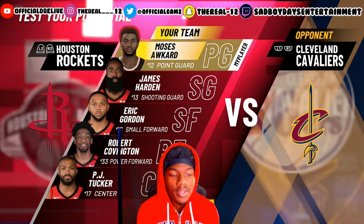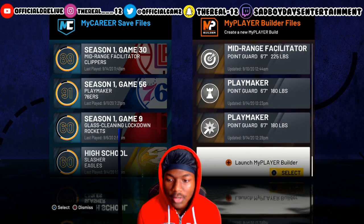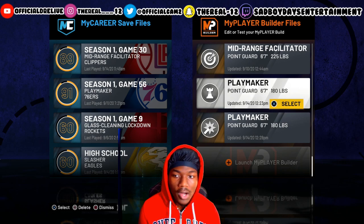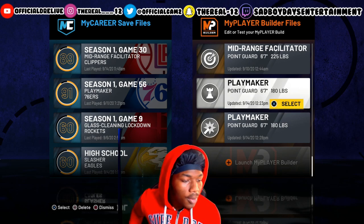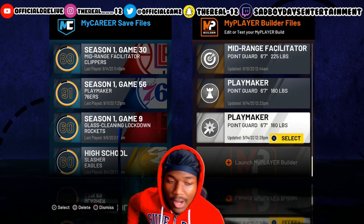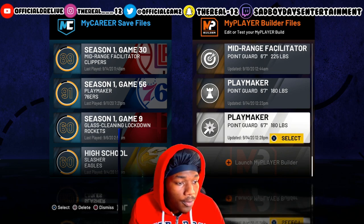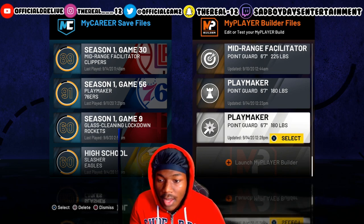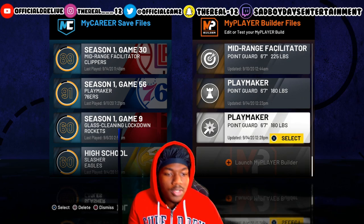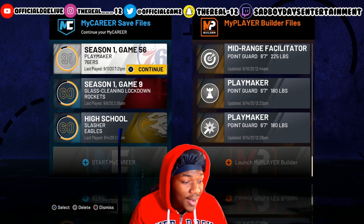It's up to you if you want to make the build — but this is one of the greatest builds. I had one with playmaker takeover in the builder and it was awful, so bad. But with shot creator I was really hitting my shots using gold range extender and gold high zone hunter, and I don't even have high zones on in the builder. So you can test it out and play around with the build.